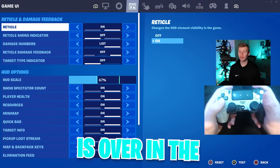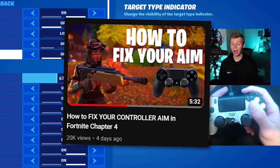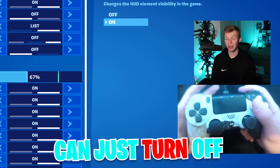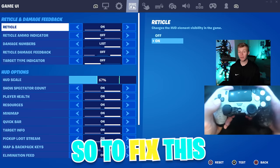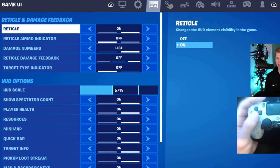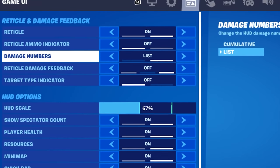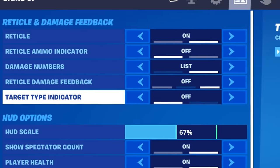Tip two is over in the game UI settings. Another YouTuber, Upshot, discovered that in this chapter, controller aim assist can just turn off. This is apparently an issue with the new reticle and damage feedback setting. To fix this, use these settings: reticle is on, reticle ammo indicator is off, damage numbers is on list, reticle damage feedback is on/off, and target type indicator is on/off. That should prevent any issues with aim assist.